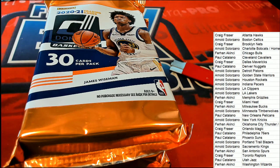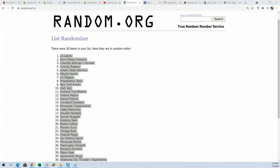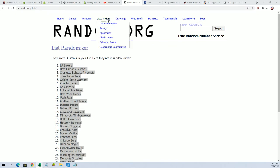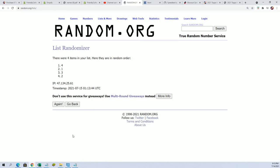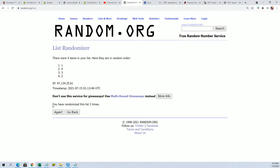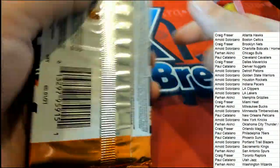We'll do the random to see who's going to get which pack we're going to open. Let's go ahead and do that — four packs left. Seven times. We're looking for the top number after seven — lucky number seven. It's number one, top pack. Here we go, good luck everyone.